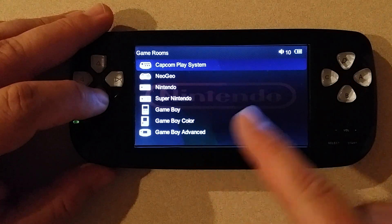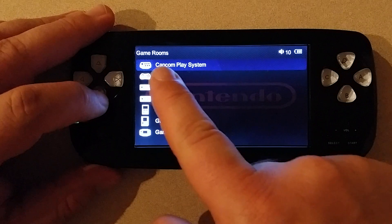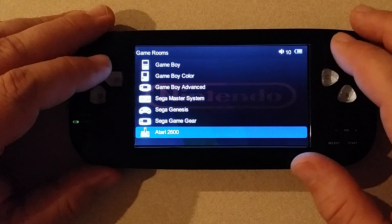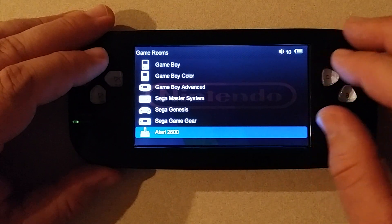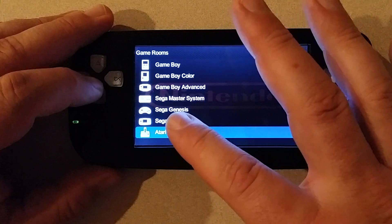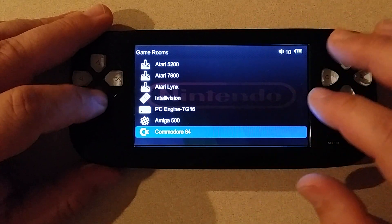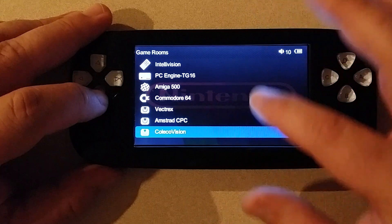Now, why did I only add alternate emulators for Nintendo-based systems and not everything else? Because the Capcom Play System, Neo Geo, and all the Sega systems — the originals do just fine. That's the common consensus, and I personally feel the same way, so putting in alternates for those wasn't necessary. If you've been following my videos, you know about all the Atari systems I've added — the 2600 all the way through the 7800 — plus the PC Engine and more.